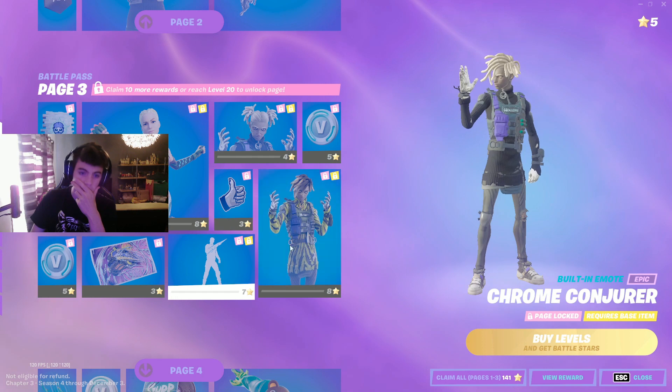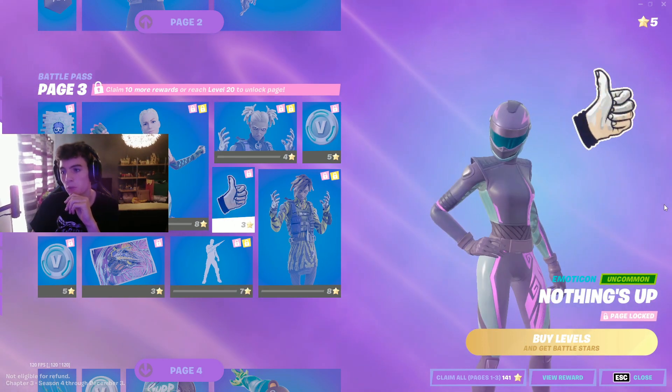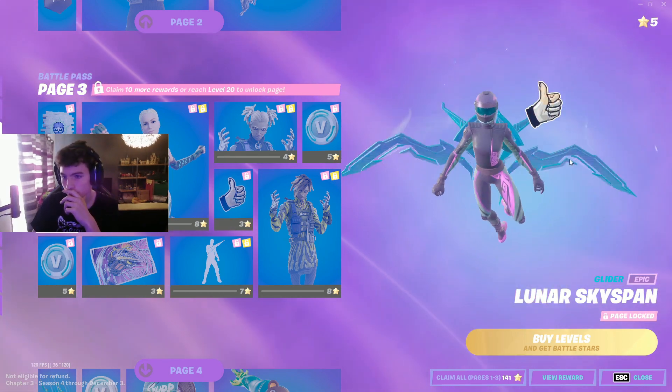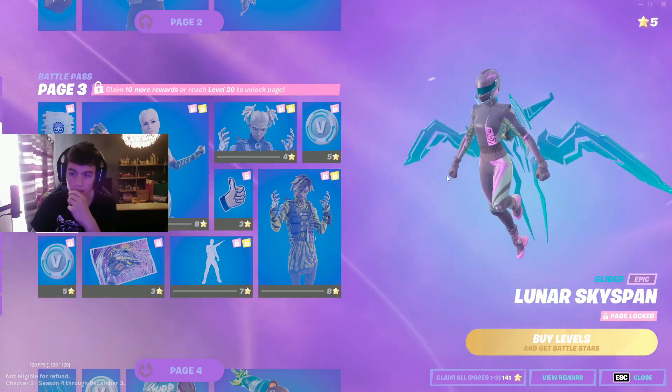His Stinger Pack right there, in similar fashion. Looks like even emo here — Chrome Conjurer. I guess he summons a pickaxe; that's always imaginative when they do that sort of thing. And we got the transformation like we saw in the trailer. Next we got the Lunar Wingspan — decent, looks pretty nice.